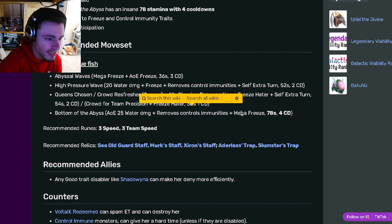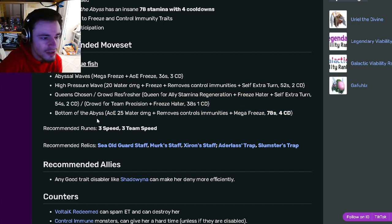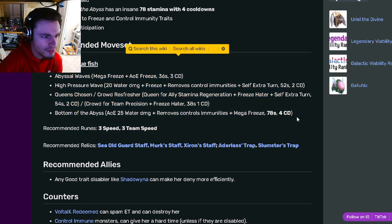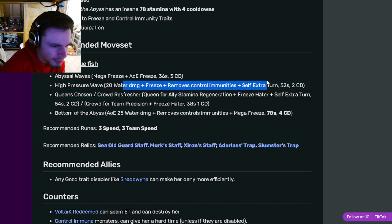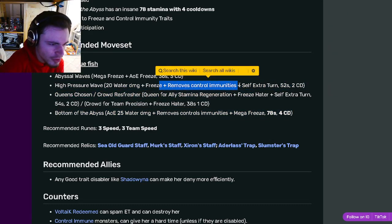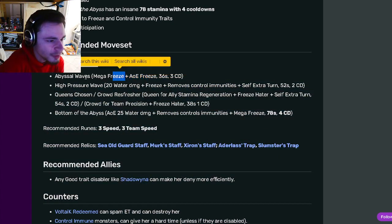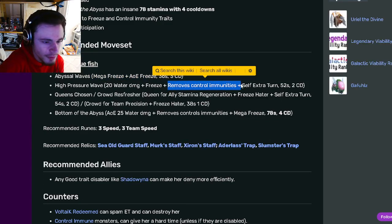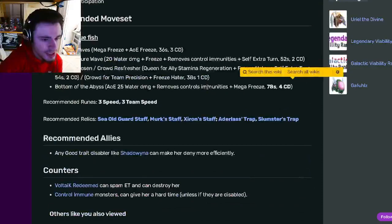Her best move is removing control immunities and mega freeze with AOE, which is great. Overall her moves are really really good, especially that last move. The extra turn with control immunity removal is also really good and can help set up the mega freeze right after you remove their control immunities. Overall she's a really good controller and denier.